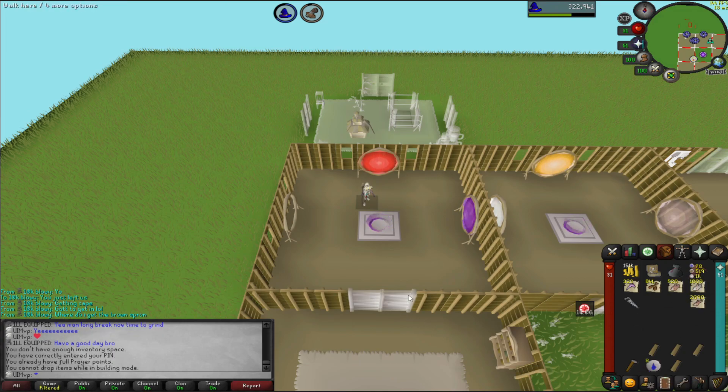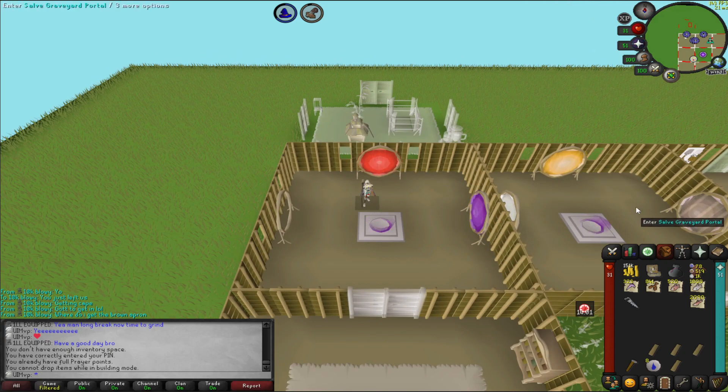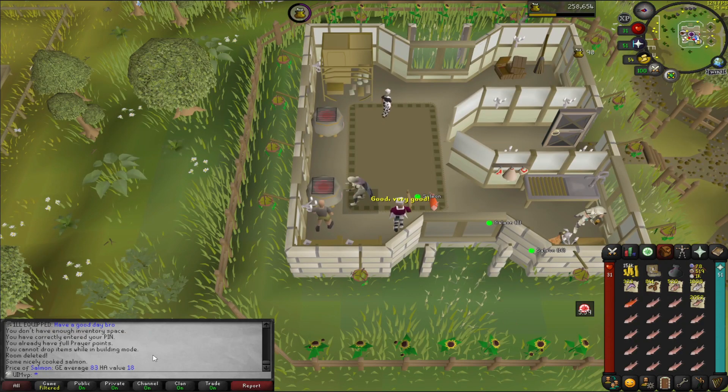What we've got now should pretty much get us all the way around, and as soon as we can hit 69 magic we should be set until we can get ourselves a jewelry box later on down the line. Now we're just going to use up all the fish we got from Tempoross. Hopefully it should get us just below 70 cooking, so we might need to do a little bit extra for the Recipe for Disaster requirement. I don't know if the calculator on Runelite takes into account burnt fish — if it does then we might have enough.